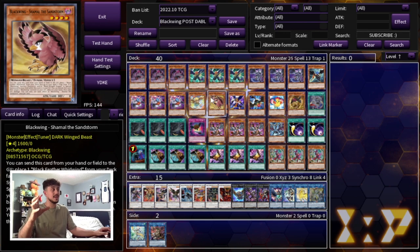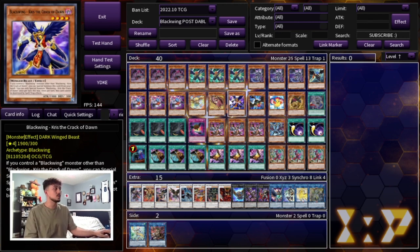With this deck, we're not playing any of the level 3 Blackwing monsters like Gale, and the reason is that this deck really wants to go into level 6s, level 8s and level 10s. You don't really want to go into the 7s — the 7s aren't as great. The 6s, 8s and 10s are really really powerful, which is why a lot of the cards have levels that help you get to 6, 8 and 10.